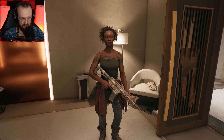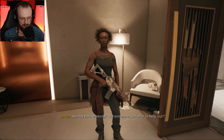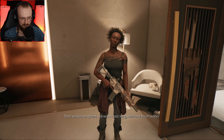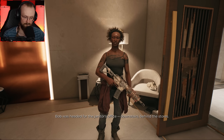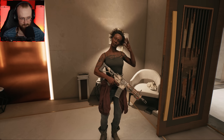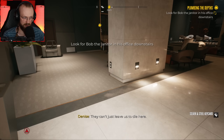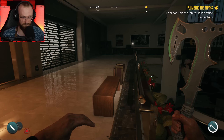Bob went to get the water back on. Did someone just offer to help out? That would be great — we won't last long without fresh water. Bob was headed for the janitor's office downstairs behind the stores. I'll see what happened. Let's help all of them out — we have to go outside. We have to look for Bob the janitor in his office downstairs.